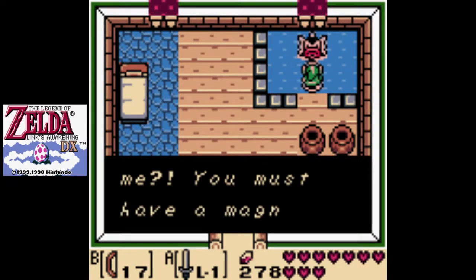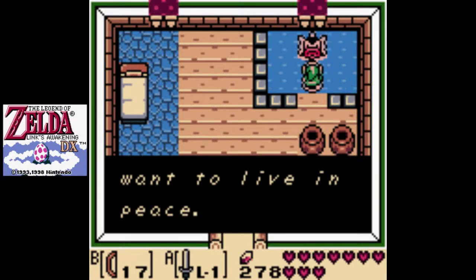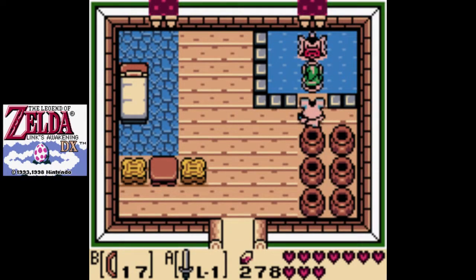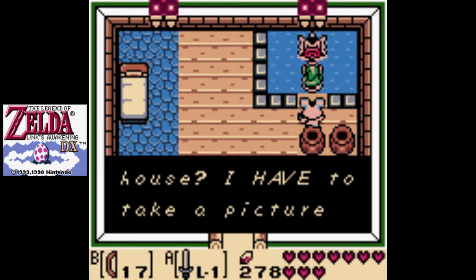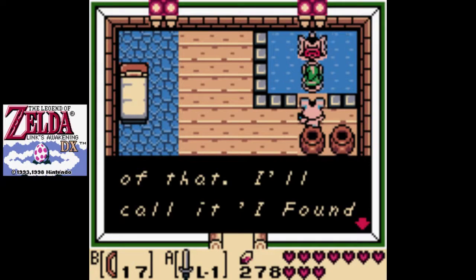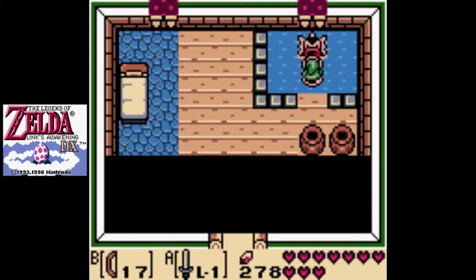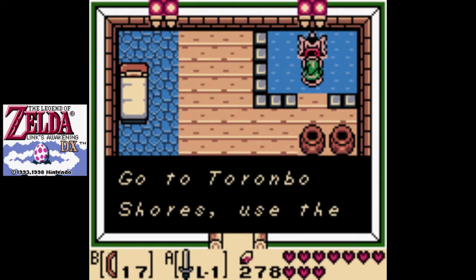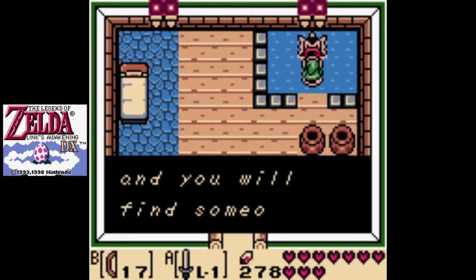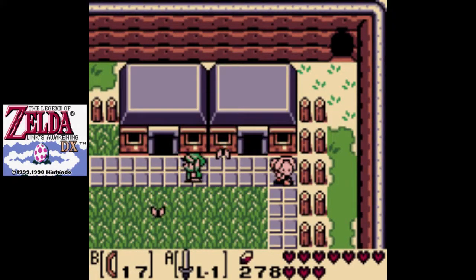Hey, you can see me. You must have a magnifying glass. I am not a troublemaker, I just want to live in peace. It's me, the photographer. You say a Zora is in the house? I'll call it 'I Found Zora.' Link seems a little uncomfy. If you keep me a secret, I'll tell you something useful. Go to Toronbo Shores, use the magnifying glass, and you will find someone like me. Very well, good sir. So, back to Toronbo Shores.